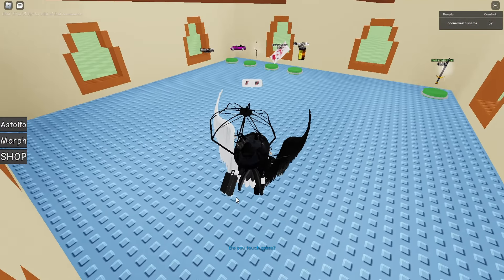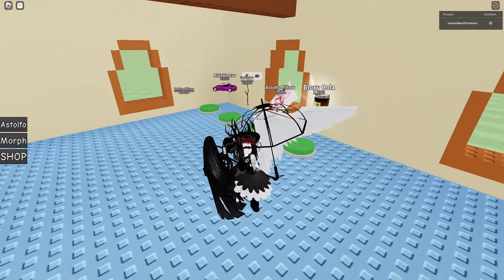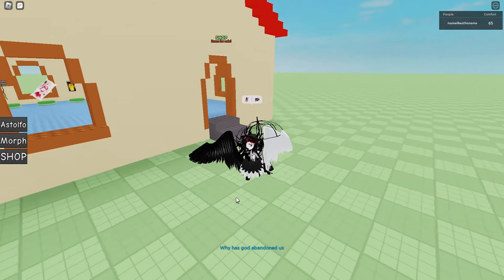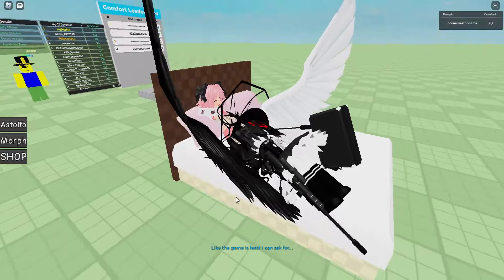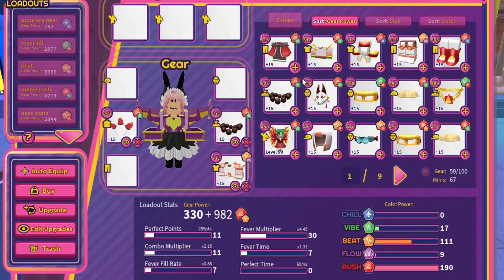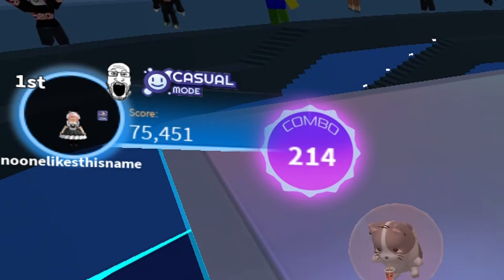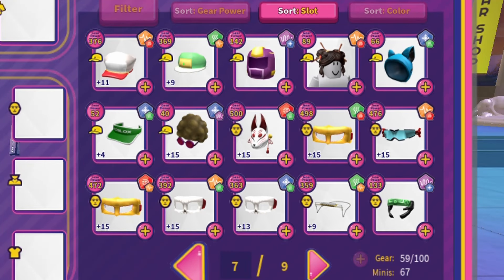As I have played Robits for several years at this point, I will do my best to explain everything I know about gear in Robits. I think I should start off explaining what gear is and how it functions in the first place. Gear pieces are items you can equip onto your character to boost your score when playing in compete mode. They have no effect in casual mode, as casual mode disables gear.